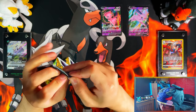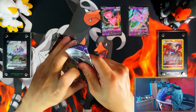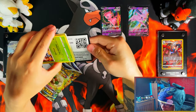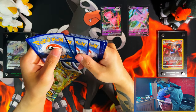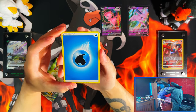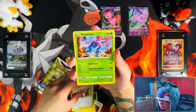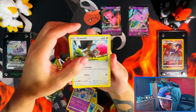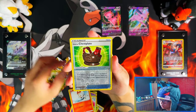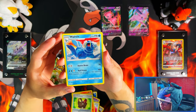Moving on to Chilling Rain. Those full art birds — I doubt I'd ever pull one of those, but that would be epic if I was to pull one of those. Water Energy, Avery, Clefie, Dora, Heracross, Sobble, Inkay, Scorbunny, Reverse Galarian Chestplate, and a Wailord. So Chilling Rain was a dud.